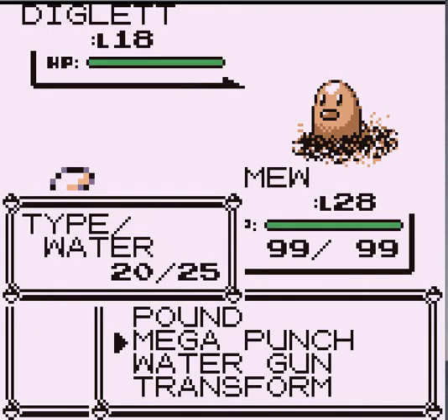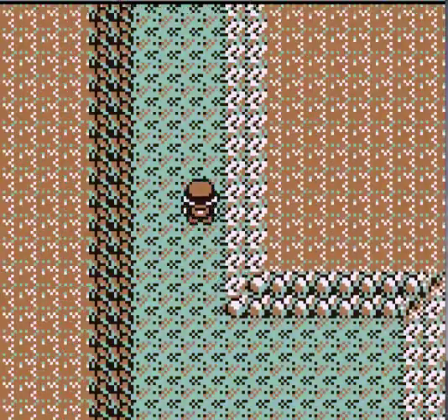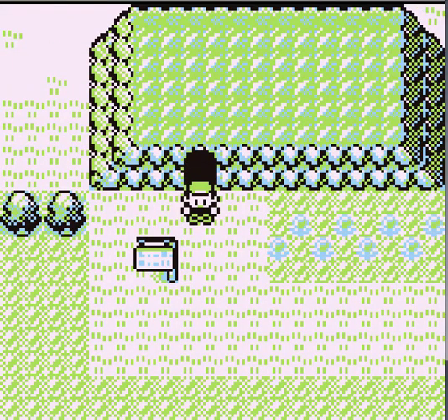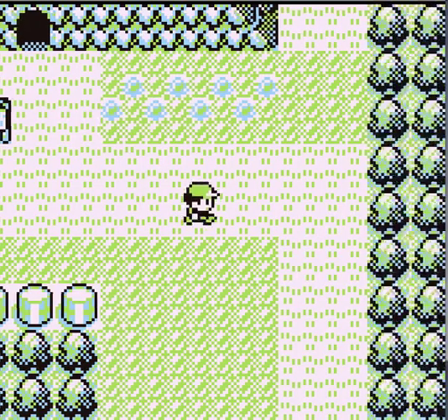Diglett Cave is a really good place to train water Pokemon. Even Water Gun, which isn't really a powerful water move, is killing them. I'm sure my Wartortle, same STAB attack bonus which is 1.5 — even just Bubble would kill it. There was one right before that ladder. Sorry, I sneezed really loudly. Alright, we made it through. Oh my god, there's a sneeze on my screen. Oh no, 11 minutes.